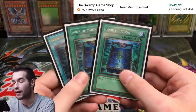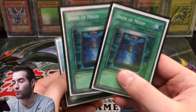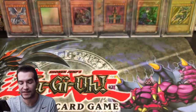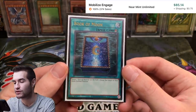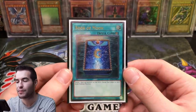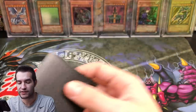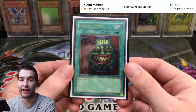We have a playset of Book of Moon. Two of them are Champion Pack 1 — we pulled both, they're near mint to mint, very expensive, definitely the number one version. There are a lot of versions and this is number one. Then we have an ultimate rare from OTS 13, which is a newer version worth maybe $80. Doesn't compare to the Champion Pack ones, but maybe we'll upgrade it to Champion Pack 1 one day.